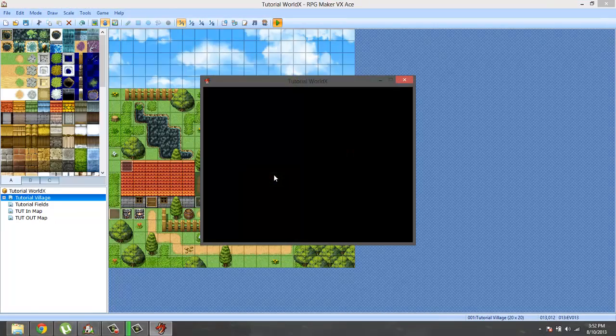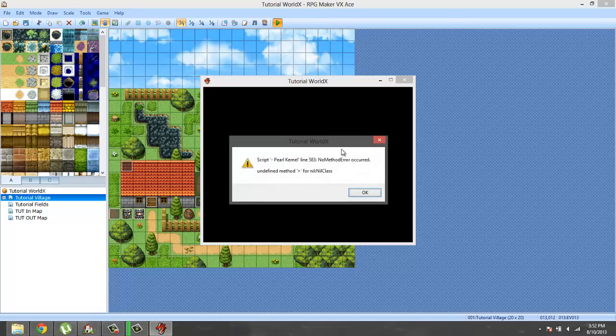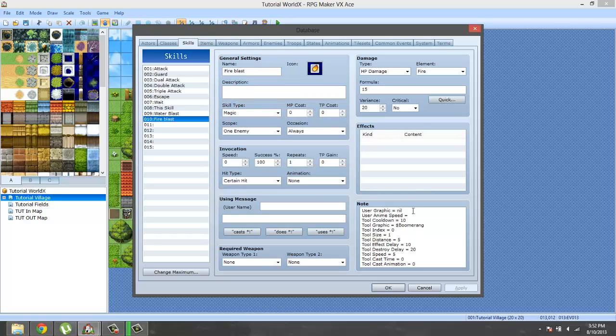I believe right off the bat he should have the magic. Press E, go to skills, fire blast, slot one. Hmm, something is going on. Script returned if enemy is zero — something is off with our skill. Let me check: fire blast, distance, change this to 8. Did it not save all the other things I did?